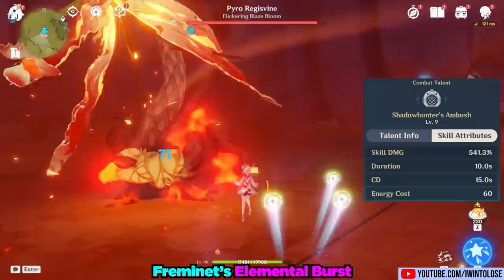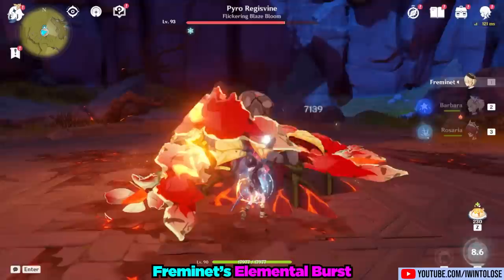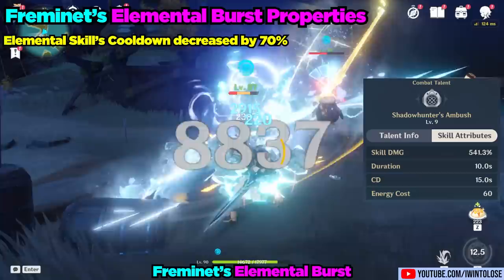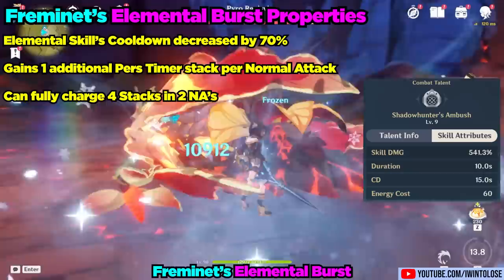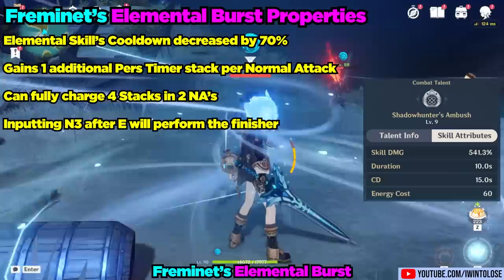Up next is his elemental burst, Shadow Hunter's Ambush. Freminette dons his diving helmet. His elemental skill's cooldown is decreased by 70%, down to 3 seconds, and he gains 1 additional Purse Timer Gauge stack for every normal attack, making each normal attack add 2 stacks. This means you're able to get a fully charged 4-stack Shattering Pressure in just 2 normal attacks, which is shattering our expectations. Because of the trick from earlier, you can input N3 to do 2 normal attacks followed by Shattering Pressure without tapping the elemental skill again. Last and arguably the least, the tiny additional cryo damage during his Purse Timer is doubled for what it's worth.